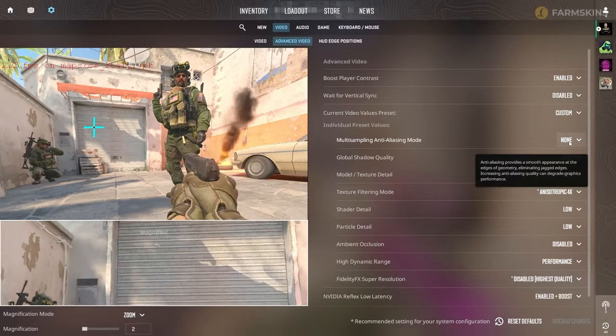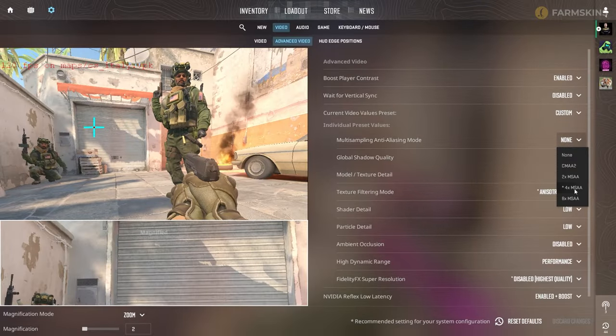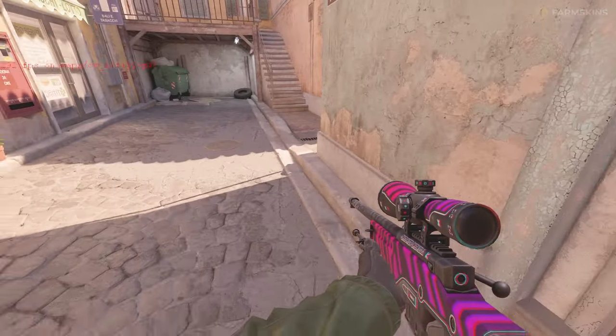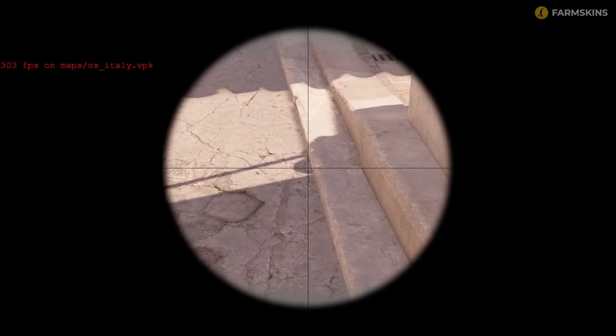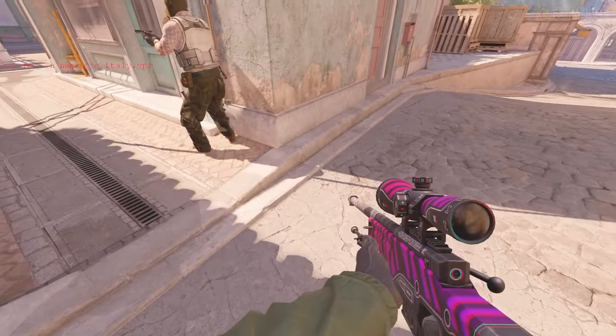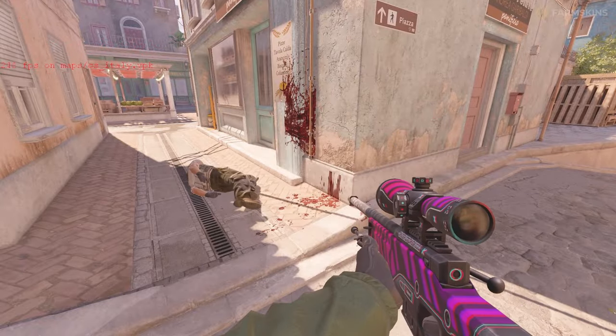For anti-aliasing, use 4X MSAA if possible, otherwise CMAA2. We don't recommend fully disabling anti-aliasing. Finally, model and shadow qualities should both be set to High. These settings greatly impact image quality, and shadows play an important role when holding certain positions, so it's best to use high settings for consistent rendering.